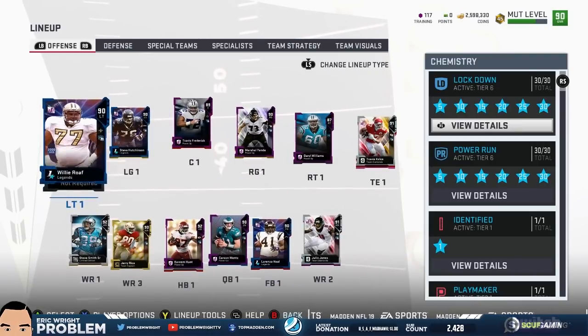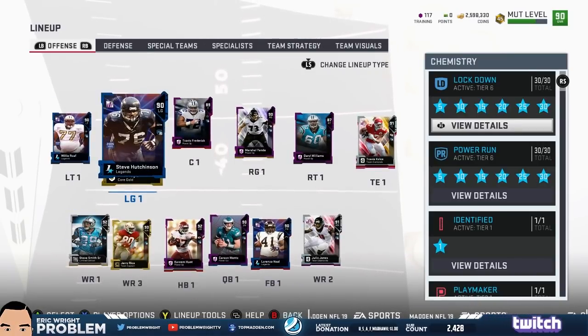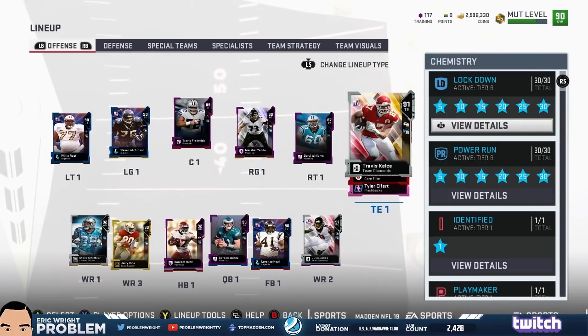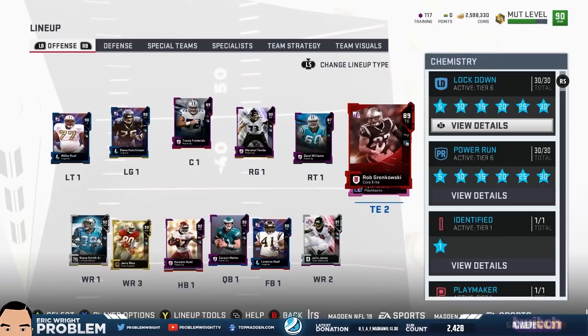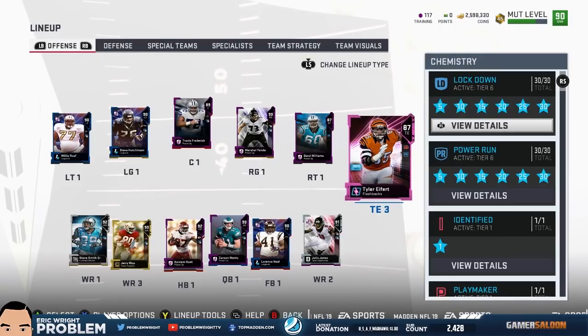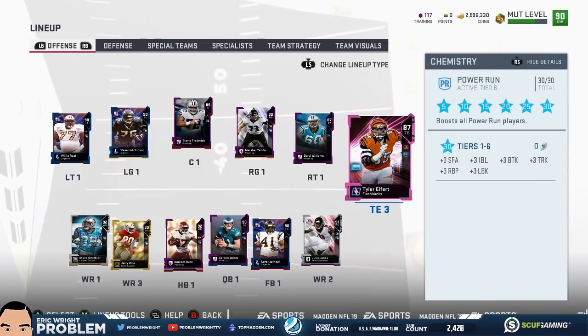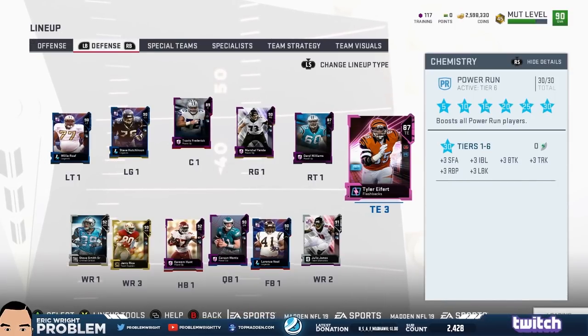At wide out we got Steve Smith, Julio Jones, captain Jerry Rice, Teo, and Randy Moss 89 overall. From left to right on the line: Willie Rofe, Hutchinson, Frederick, Yanda, and Daryl Williams. At tight end we got Kelce, Gronk, and Eifert. On offense, I am tier six Power Run, which means our attributes are upgraded plus three across the board — you can see them listed on the right side of the screen.